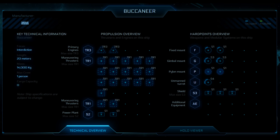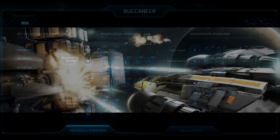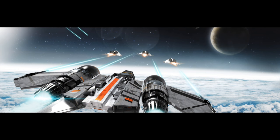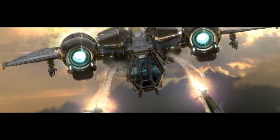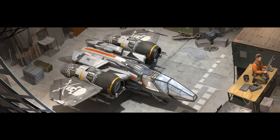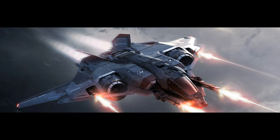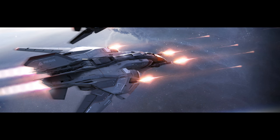Assuming the Hull C is escorted by two fighters, you need to deal with that threat while keeping the Hull C from fleeing. If the interdiction device planned for the Buccaneer comes to fruition, bringing one Buccaneer with that device could keep the Hull C in place during the fight. That leaves two other people available — I'm opting for Sabers to make quick work of the escorts while being fast enough to catch up to the Hull C if needed, and stealthy enough to probably sneak up and start the attack.